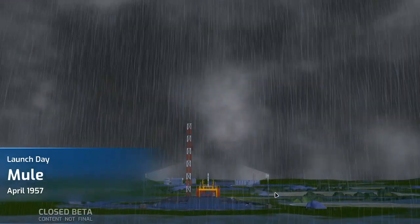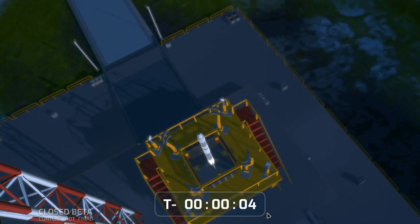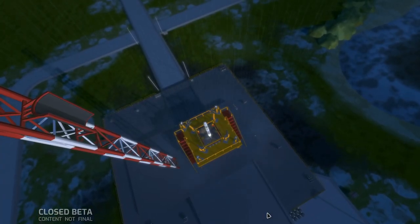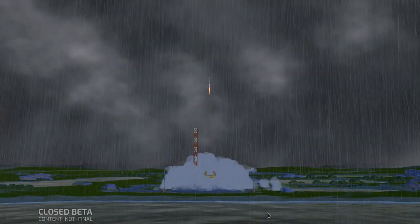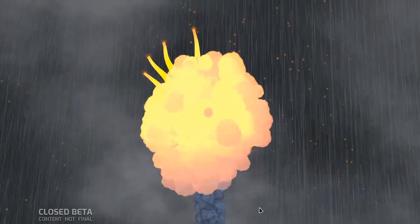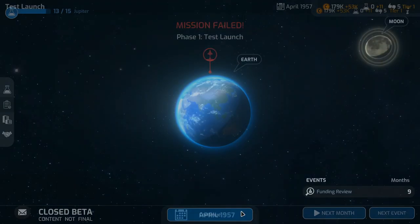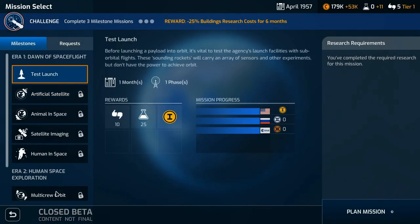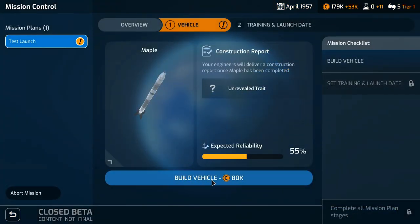That'll put a dampener on your launch — raining, which can cause more problems. Look at the size of this little rocket. Reliability is probably going to be around 28%... Kaboom! Probably should have waited. There goes 80k down the drain. Critical failure. But we do get a reliability boost from the failure data. So I guess we need to do that again — plan another mission, build another sounding rocket for another 80k.